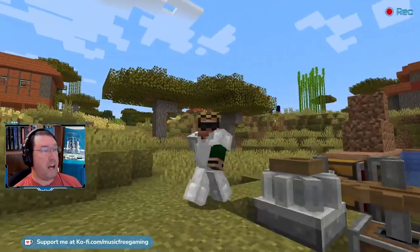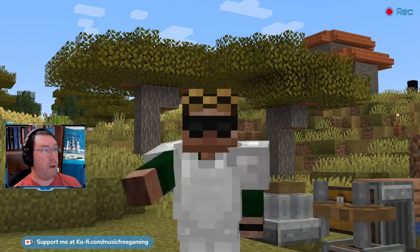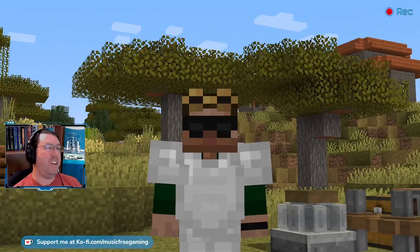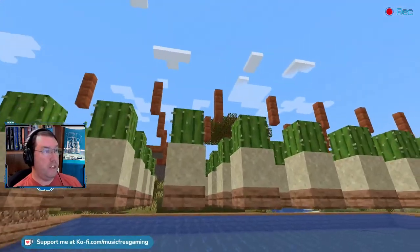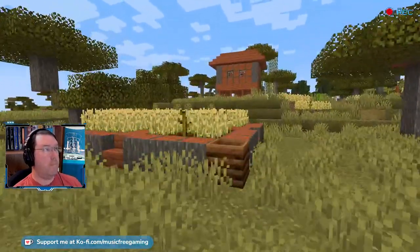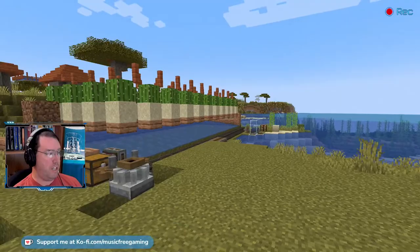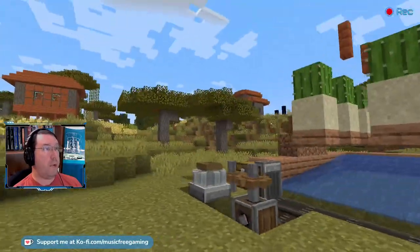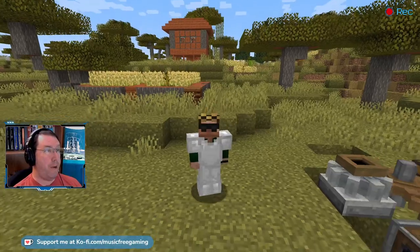There are slime chunks nearby — I kind of know where they are because Chunk Base is awesome. But I have to go digging and I don't want to dig. However, Create mod has a recipe for slime that involves lots of dye — that's why I've got the cactus farm — some dough which you create from wheat, and bone milk, because I need lime green dye. So I can make slime, then make glue, then make a windmill and harvest my crops. It's going to be awesome.